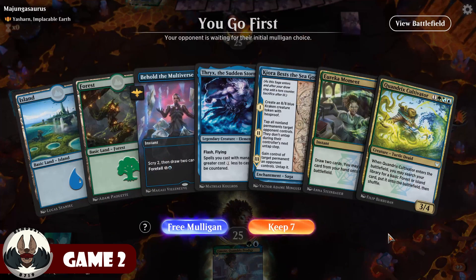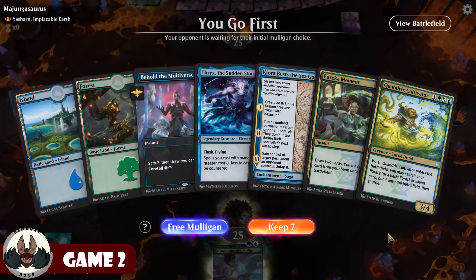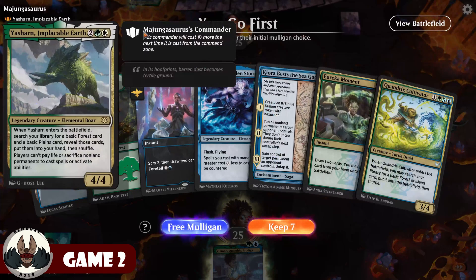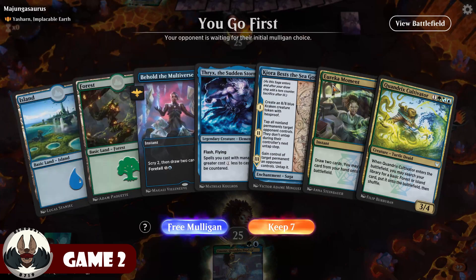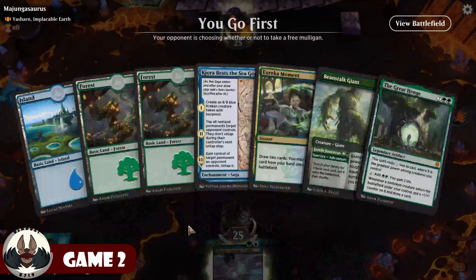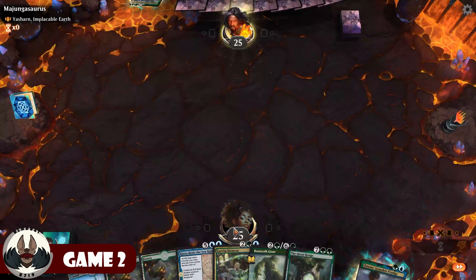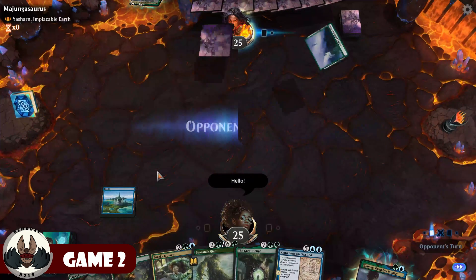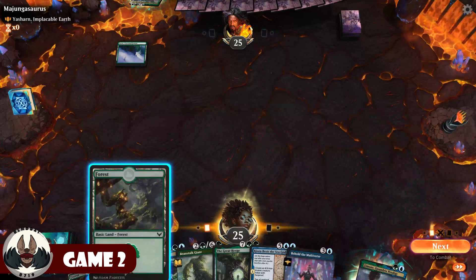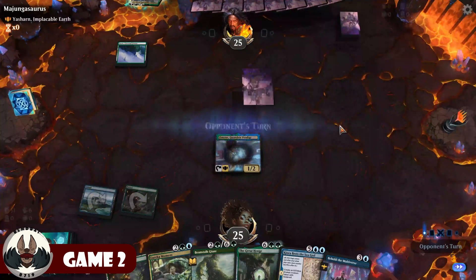Game 2: I'm going to mulligan this hand — having been burned by keeping a two-lander in a previous game, and I'm going first. Playing against Majungasaurus piloting a Yasharn, Implacable Earth deck. They don't have any red, so if it goes well, it goes really well. New hand has three lands, so I'll keep this. Say hello to the opponent and lead off with an Island. Play out Zemone.